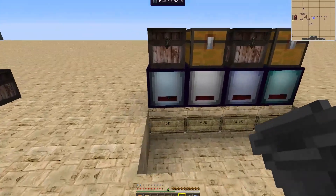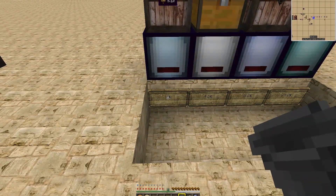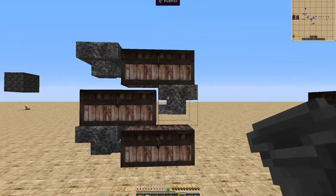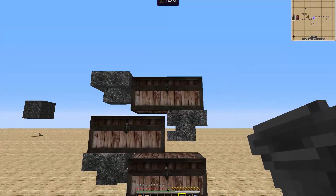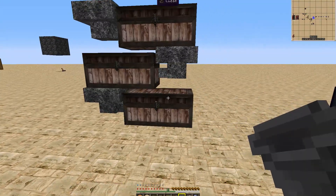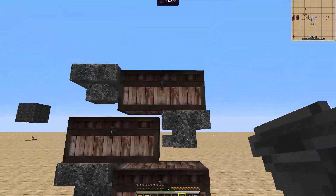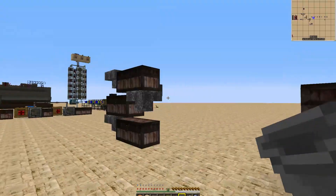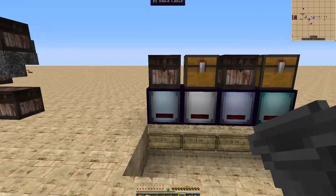For how much 10,000 items is, I give you this — a pretty standard hopper-and-chest combination to make a silo. This holds just over 10,000 items, if they're stacks of 64, that is.